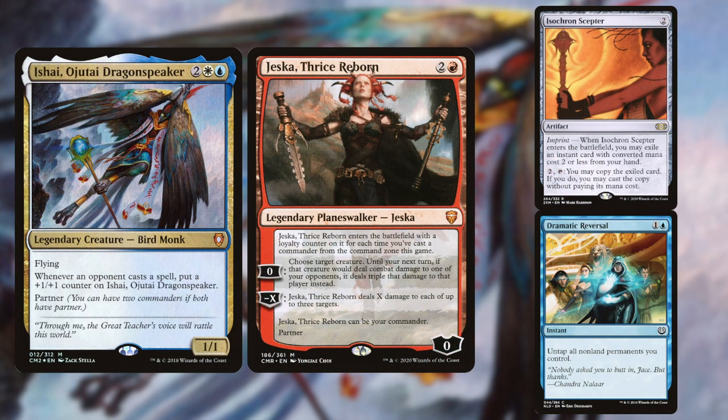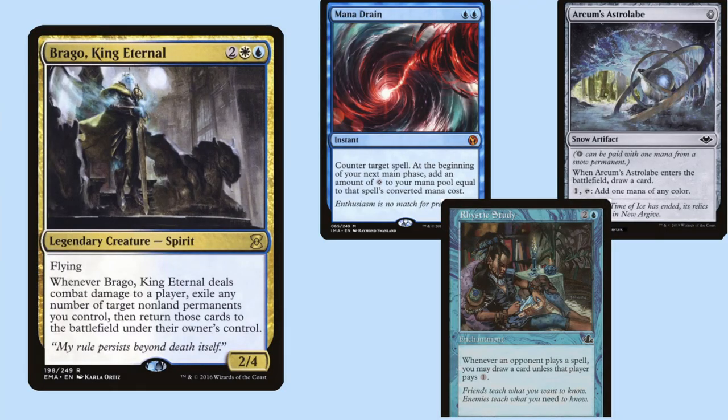In the third spot we have Cam piloting Ishai/Jeska. This is a quick combo deck with the goal of assembling an infinite mana combo or doing normal Jeska Breach shenanigans with Intuition. It's got a lot of power, and when everything else fails, Ishai can one-shot players very easily with or without the aid of Jeska.